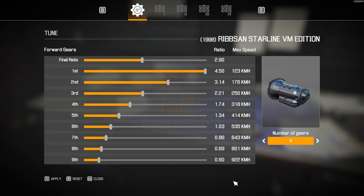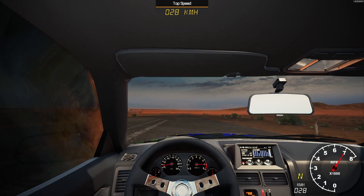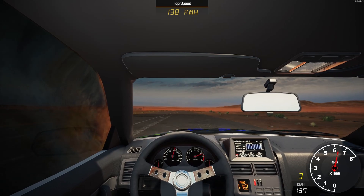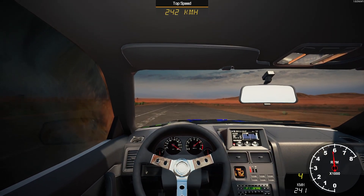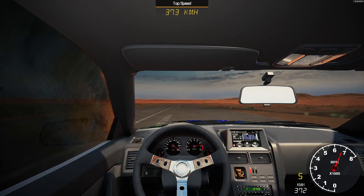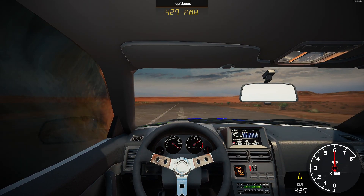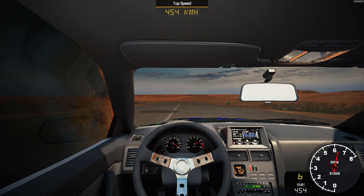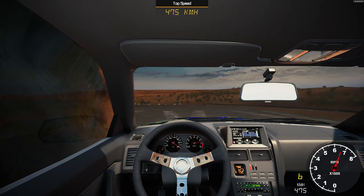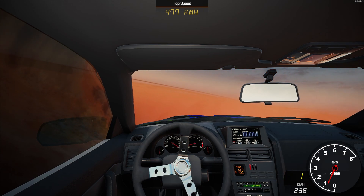Here on the speed track with the Ribson Starline Sports Monster Truck — let's see what she can do. It's four-wheel drive on off-road tires. First, second, third — struggling slightly in third, then into fourth and already up to 300 kilometers per hour, absolutely flying. There's 400 kilometers per hour — maybe we will push 500. There's 450 quite easily, 460, 470 — finishing at 477 kilometers per hour.